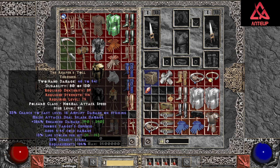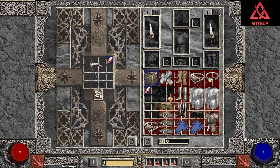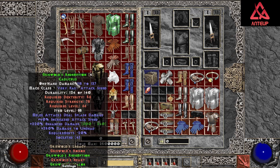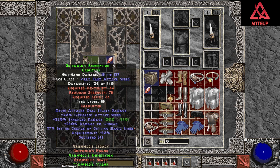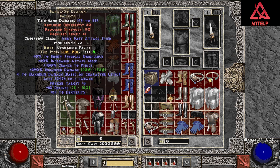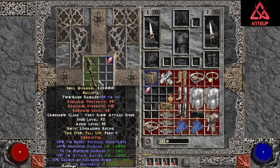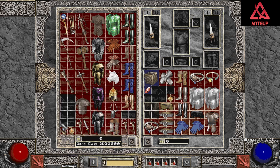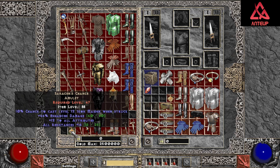Reaper's Toll rolled pretty well, non-eth with ED and IAS — not a bad start. Going with Griswold's Redemption, and we got MF, not the worst thing to happen. Breeza — pretty decent one, and that is gone, first brick. Let's do a couple of rings and amulets really quick.